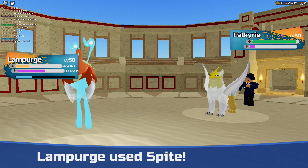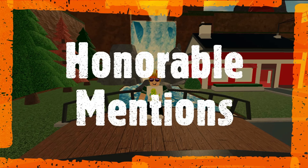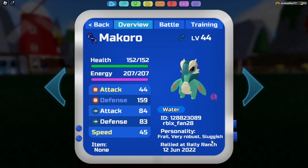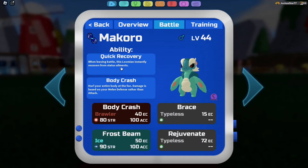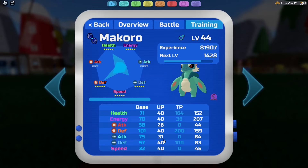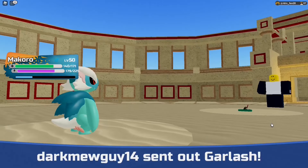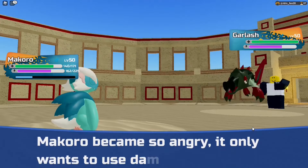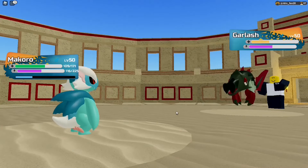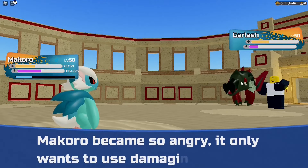Honorable Mention number 1 is Makoro. Makoro is still a very good tank that has Body Crash and Rejuvenate, but the reason I put it lower on the list is mainly because another Water-type Lumion has replaced its role. The fact that it can heal health back definitely gives it an advantage compared to the number 1 Lumion on this list, but it does fall a little bit short.